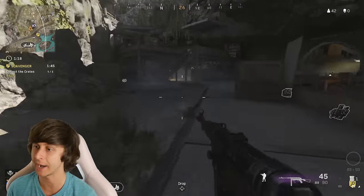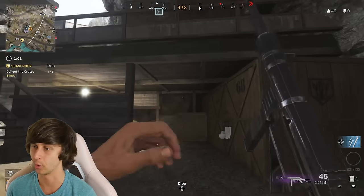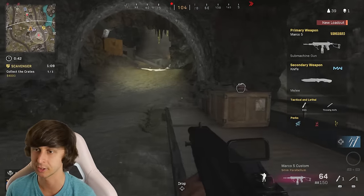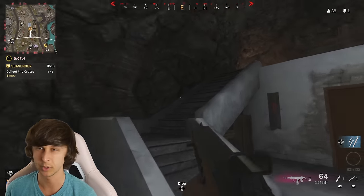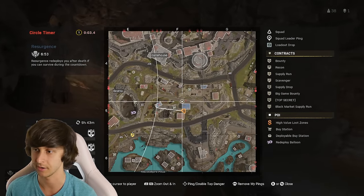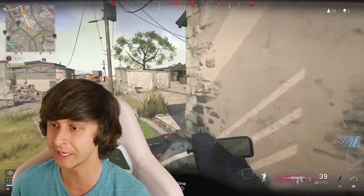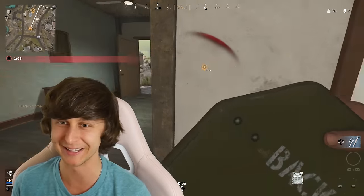We can actually already buy a loadout, so let's just do that right now. I thought I just heard a window. Yeah, I knew I heard someone. There we go — now we got the loadout. Just kill people, right? There's no one below me but there are people above me. I'm going to flank this guy right here. Use that stim and push him. Stupid gas mask, man — God, that pisses me off, but at least I got him.